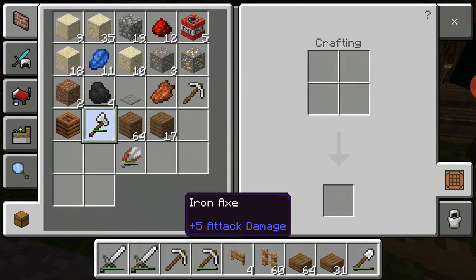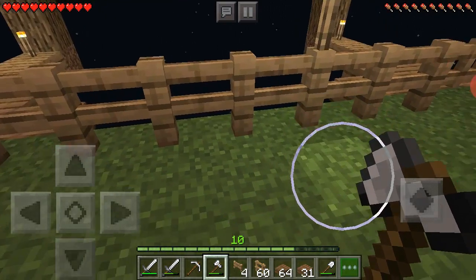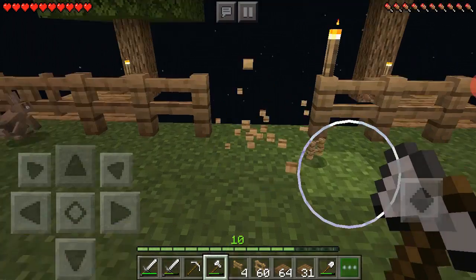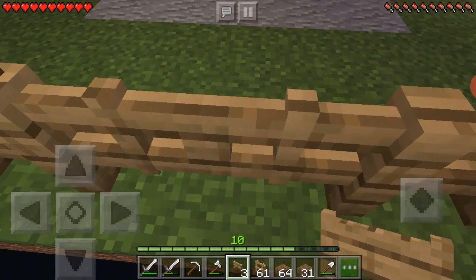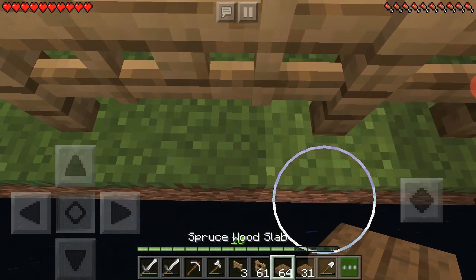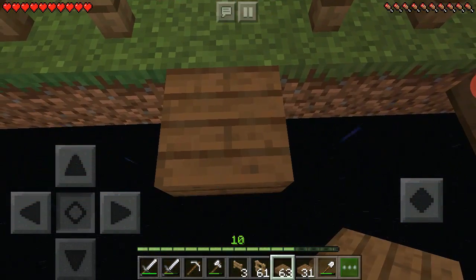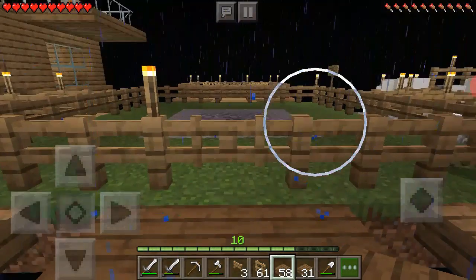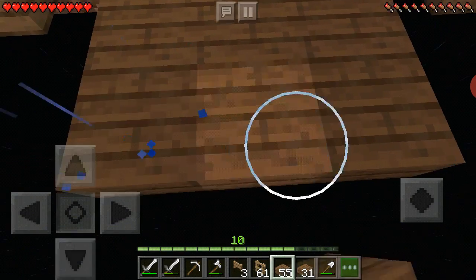Let me get my axe because all these are wooden - I don't wanna waste the durability. I think this is the middle - yup, that's the middle. Break that fence, put a gate here. I'm gonna build out - one, two, three - maybe I'll build a bridge, like all those others you can see. I always build out a bridge, it would be nice.